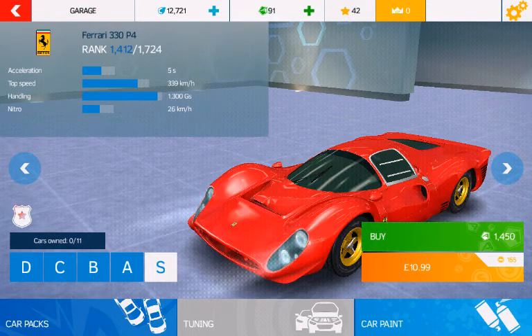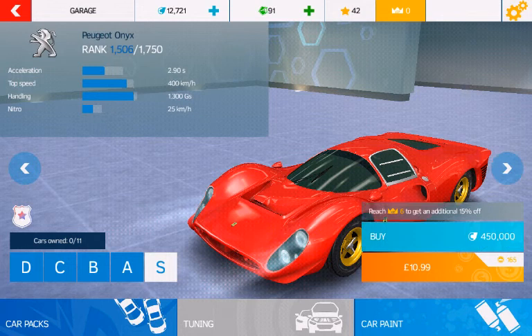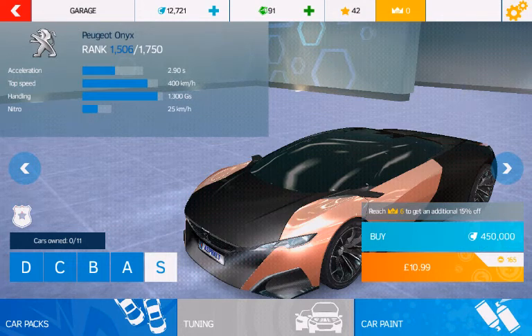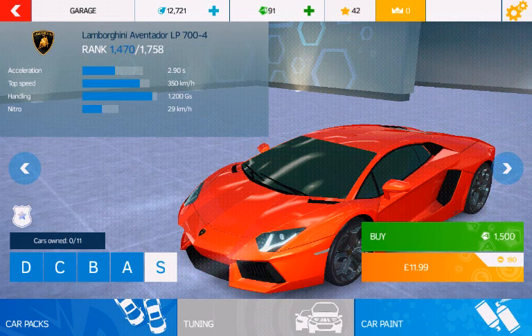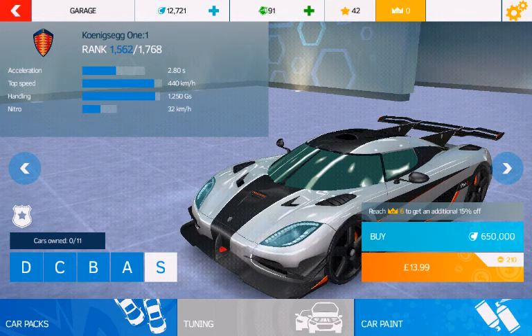W Motors Lykan Hypersport — also a very very fast car. Then Ferrari 330 P4. Wow, 400 km per hour — 11 pounds, I only have 4 pounds. Lamborghini Aventador — the second fastest car in the game.